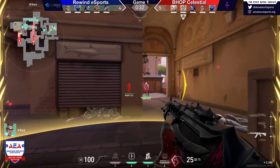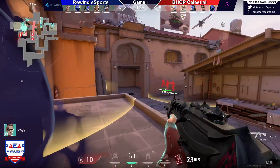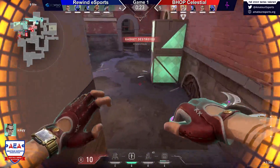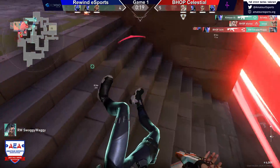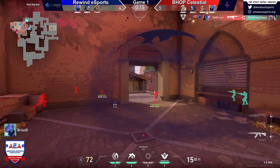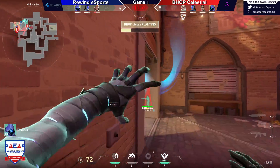Jump-spotting through mid even though there's a trip there, just getting extremely helpful info. Instantly gets dinked on the Chamber — very much one shot at this point. Finds the drone pretty quickly but gets detected.